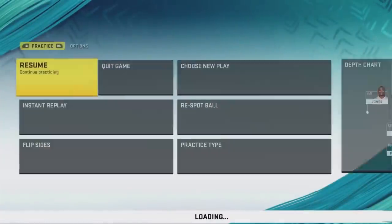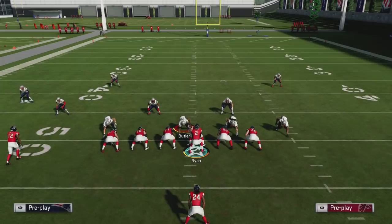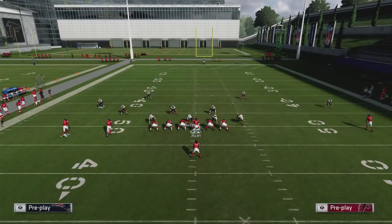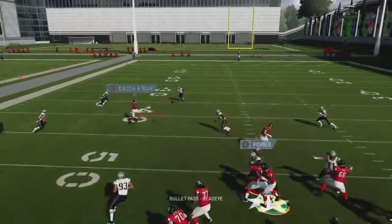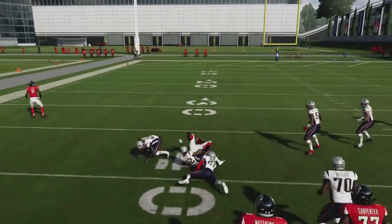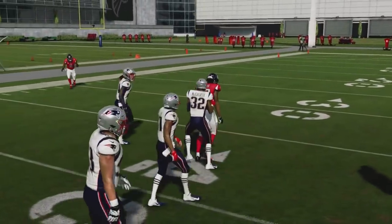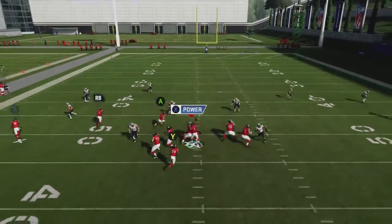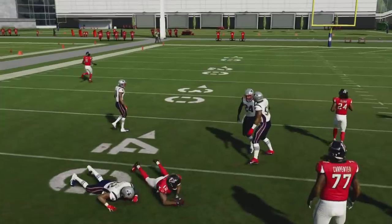The next adjustment people make is playing hard flats, because they want a player out there to stop the quick throw to X. To take advantage of that, I'm reading the slot corner on the left: if he breaks left, I'm throwing it to the RB; if he stays straight, I'm throwing the comeback on the quick throw. It's a really quick one-two hitter — he goes left, I throw to the RB, and we get an easy catch.